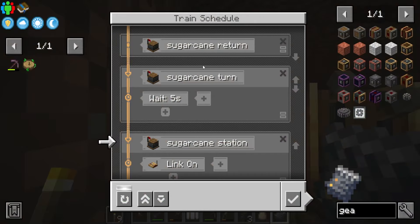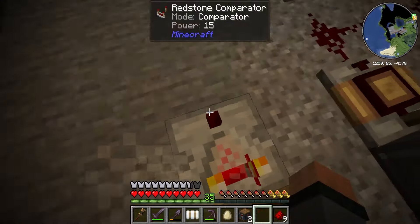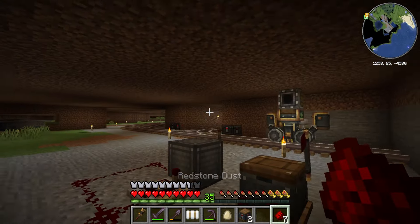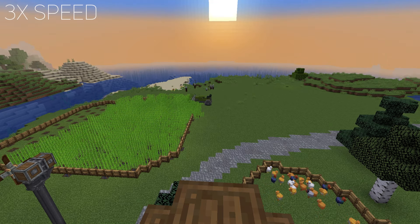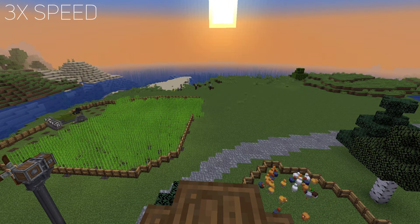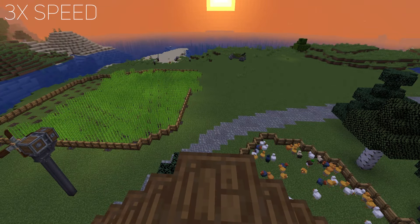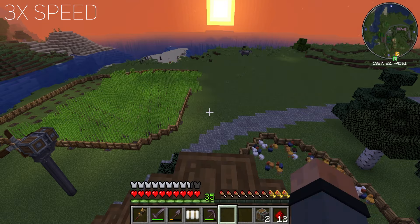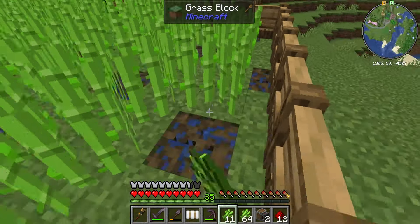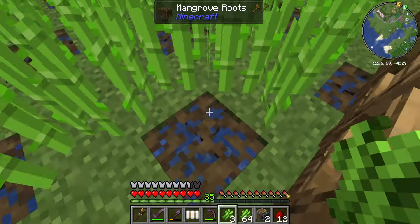The schedule is pretty easy - we'll just have it run around the loop and then have it turn and back up into its parking space. I don't need it to be running all the time, so we'll add a 10 minute timer before we send it out again. That gives the sugar cane time to grow. And that's it for the sugar cane farm - I'll just need to add in these last few pieces of sugar cane and we're ready for the next step.